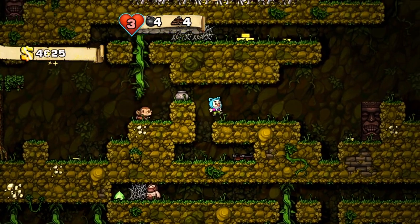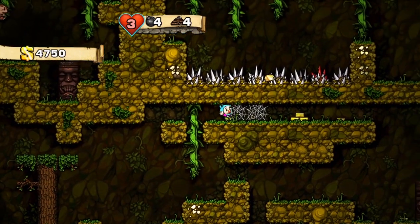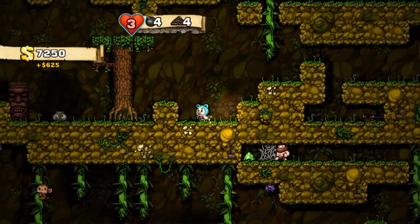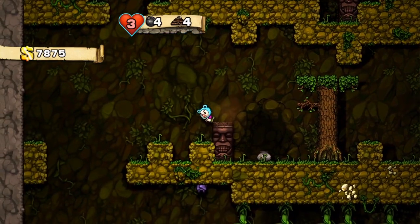So we need to bring more bombs this time. I think it's like two bombs, two ropes, and then a shotgun. The shotgun is the last one, which is a little harder — it's also the hardest, because you either have to buy one, find one, or steal one.